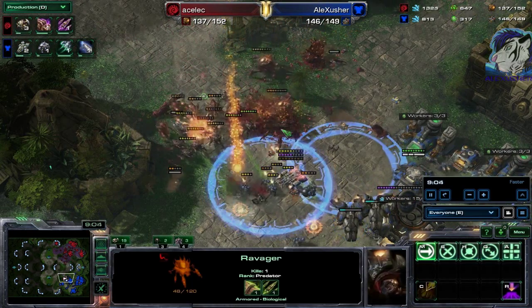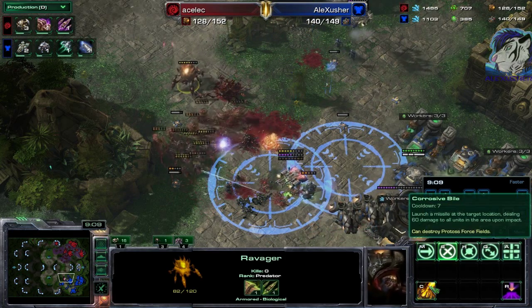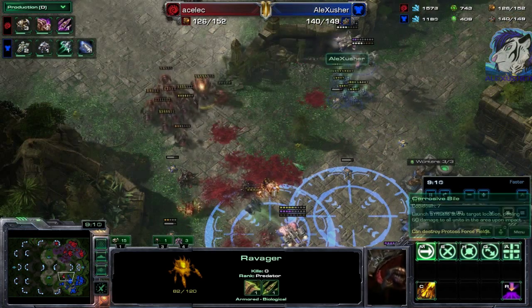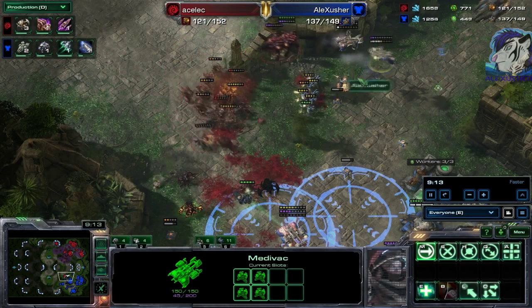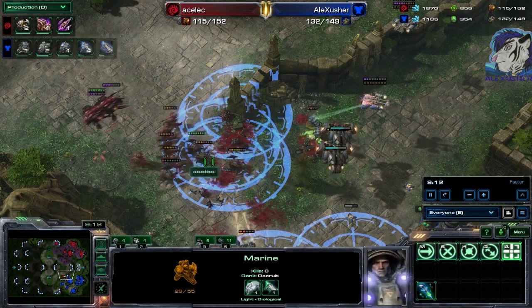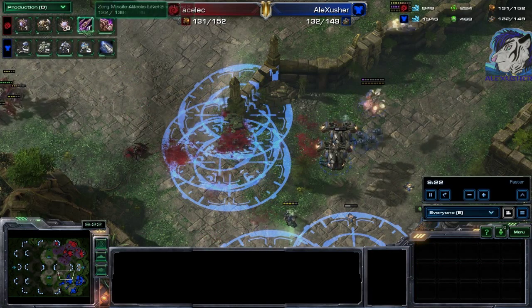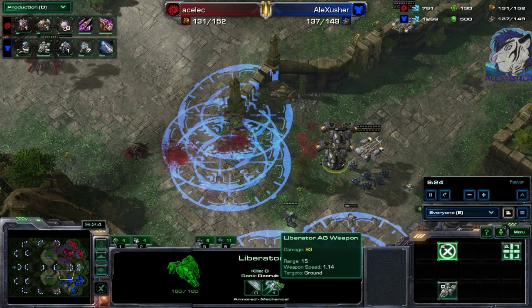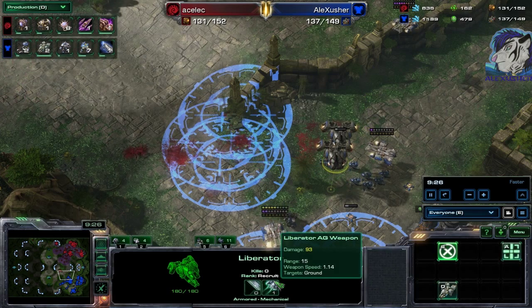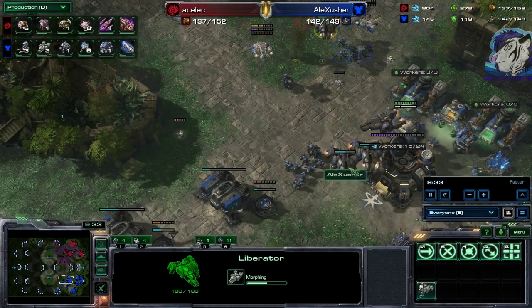There's a ravager and a widow mine, not burrowed — the widow mine damage is so huge and the ravager falls immediately from the corrosive bile. Some damage is dealt but he has to pull back. Marines with medivac help and plus one/plus one can deal some damage — he should have waited for plus two/plus two to finish. We see the anti-ground weapon doing 93 damage every 1.14 seconds, which is insane.